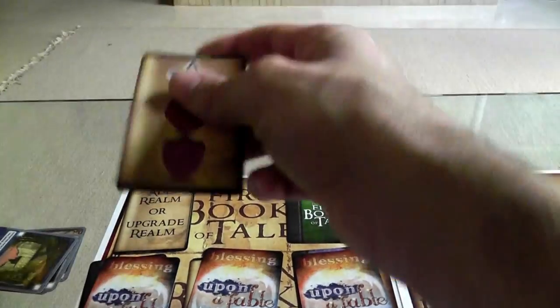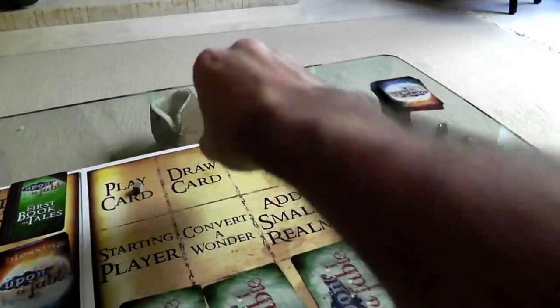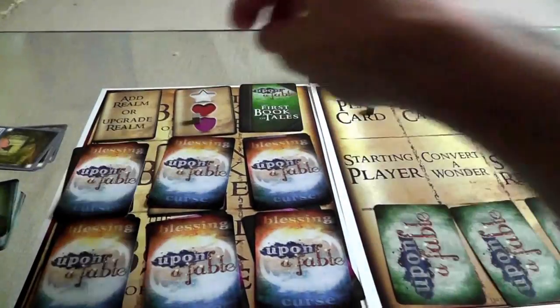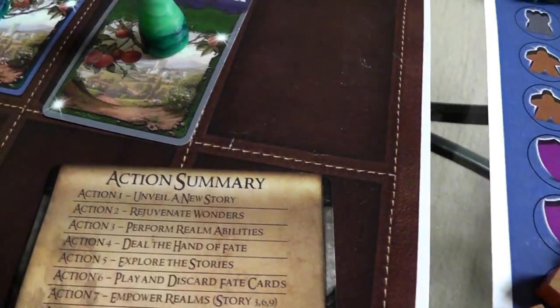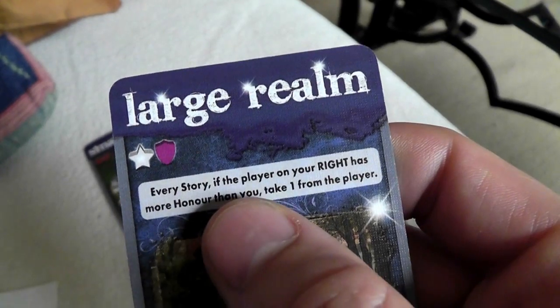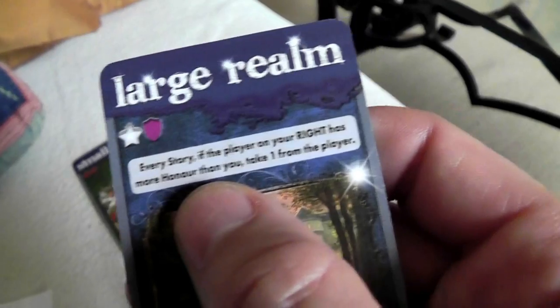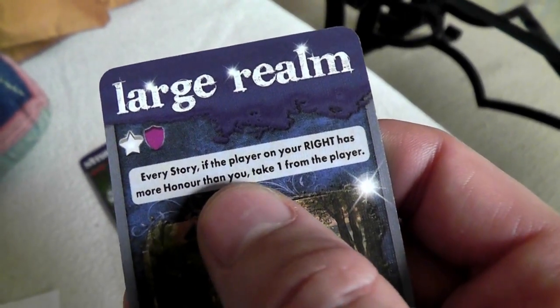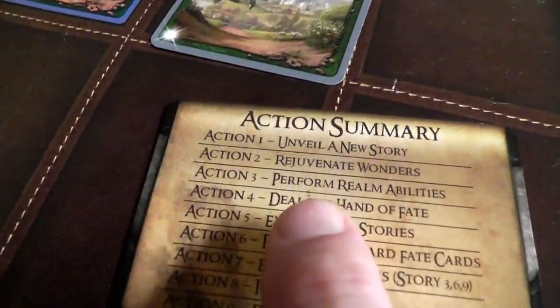The first thing we do is reveal a new story. Then we rejuvenate the wonders — we fill them all back up. So there's a magic over here, and over here there's now a magic, a love, and a courage just waiting to be snagged. Then we perform realm abilities — nobody has any realm abilities yet. But when I get my large realm built, every story, if the player to the right has more honor than me, I can take one — to kind of even the playing field.